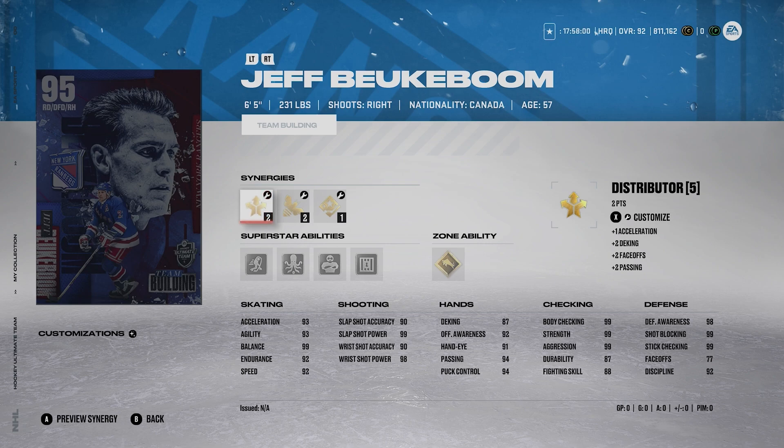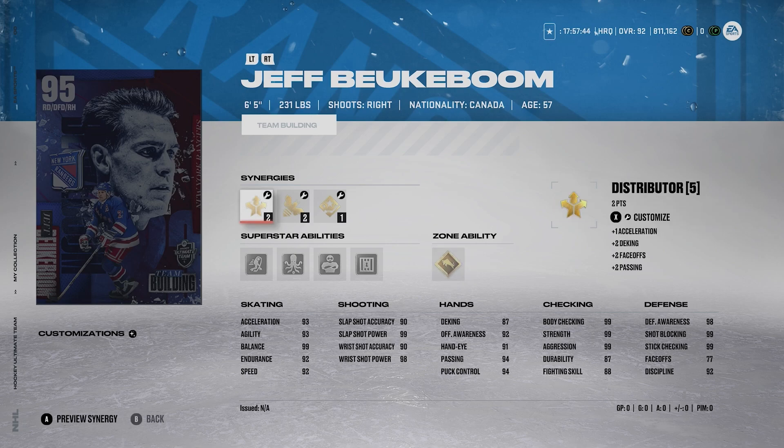The abilities he's rocking are Silver One-T, Silver Quick Pick, Silver Bouncer, Silver Shutdown, and Gold Truculence. This guy is a six-five, 231-pound beast. You could have him with 94 acceleration, 93 speed, 95 endurance, 99 balance, and 93 agility. That's absolutely ridiculous. His shot is cracked too: 90, 99, 90, 98. Jeff Bukaboom is absolutely a ridiculous card.